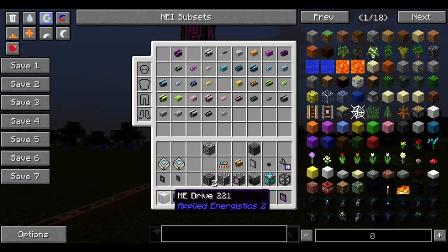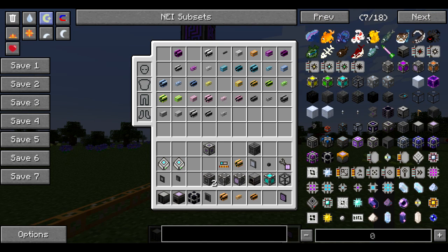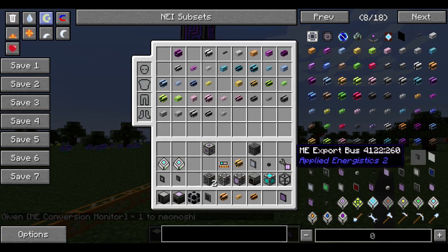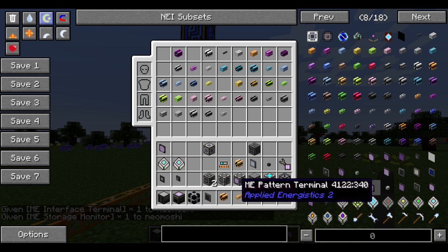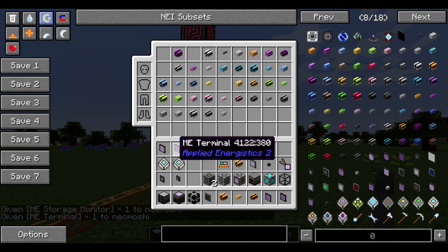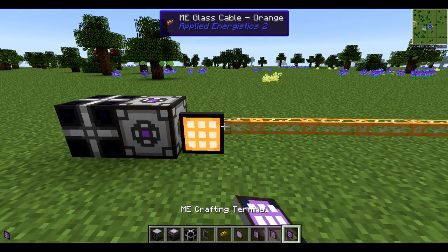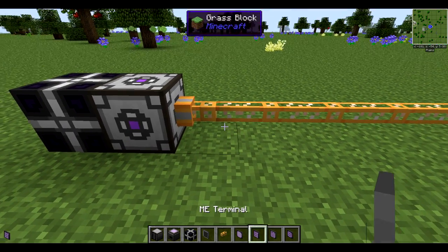Moving on, let's get into the basic terminals as well as our ME drive and chest. For the basic terminals, we want to get an interface terminal, a storage monitor, and an ME terminal. So what these are for is basically to access your system or different aspects of the system.